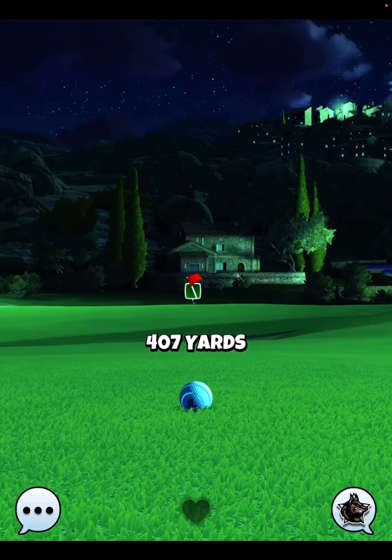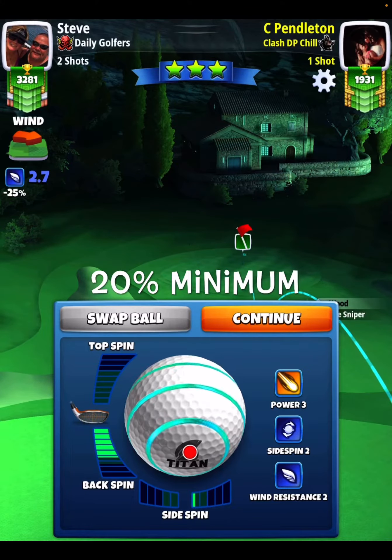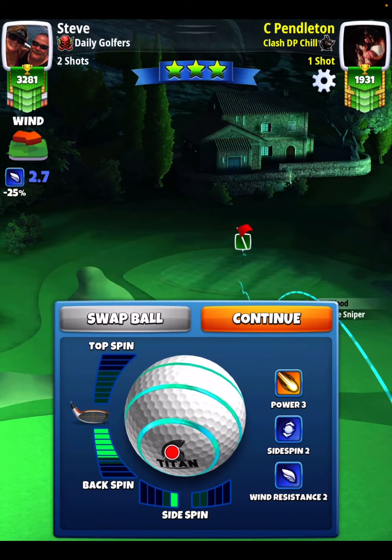Here we go — 407. Leaves us for shot number 2. Shot number 2 looks like this. 20% at minimum. We're going to be going with quite a bit of back spin, 1 bar of side spin to the left.